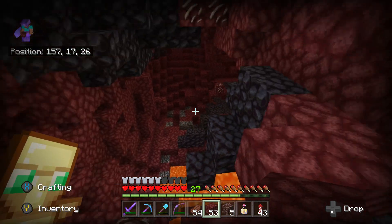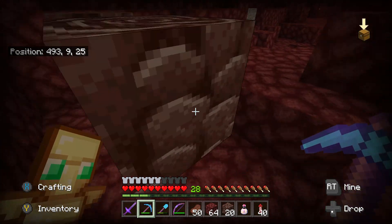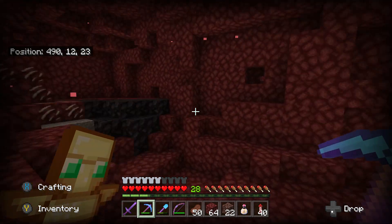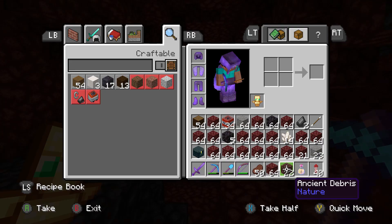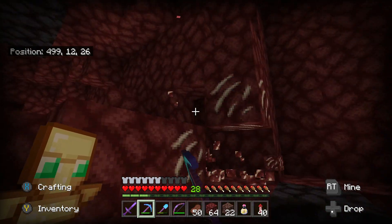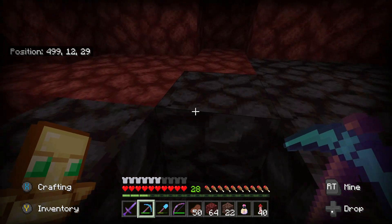I cover up all the lava and collect any ancient debris along the way. I've made it to the end and found the last two pieces. Collecting netherite is just based on luck - sometimes I could do a tunnel this size and get 50 to 60 ancient debris, but today I only got 22, which isn't great but it's just like finding diamonds. I'm hoping 22 is enough for a full set of armor and tools combined with what I already have. These tunnels are also great for resources like quartz and blackstone.